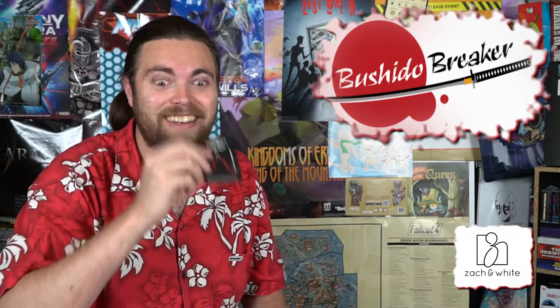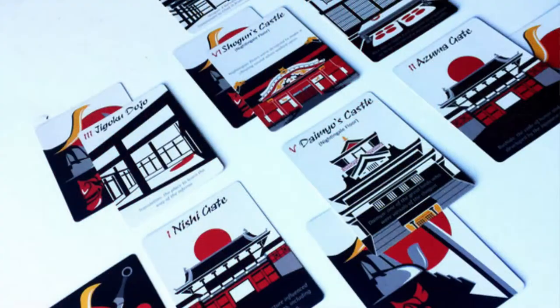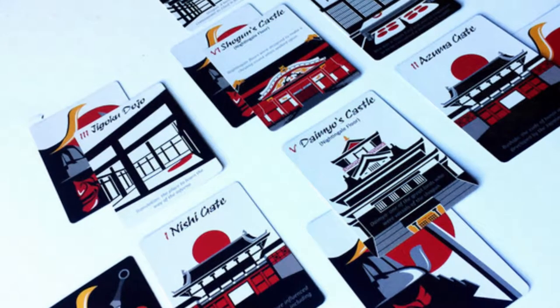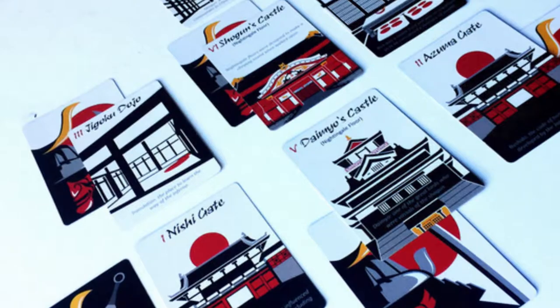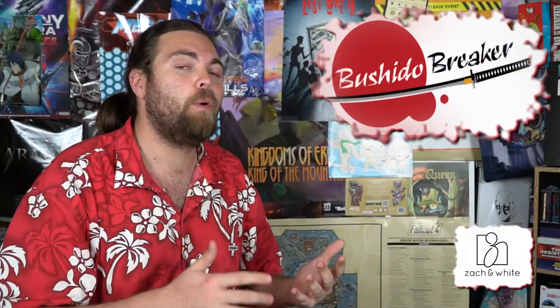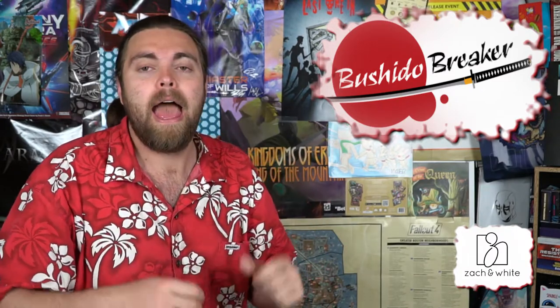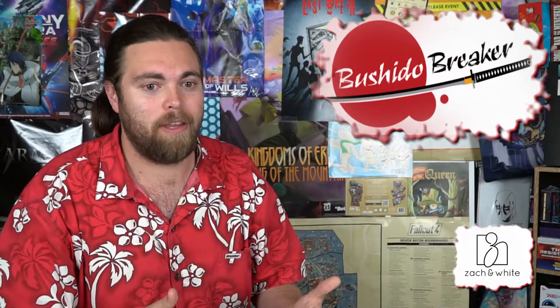The samurai are trying to protect the shogun, who is hidden in his shogun chamber, and the ninjas are trying to assassinate him. As a ninja, you start at the bottom of this tower and climb your way through into the shogun's chamber. You can win by assassinating him or by destroying all the samurai defending the locations. The samurai win by wiping out the ninjas.